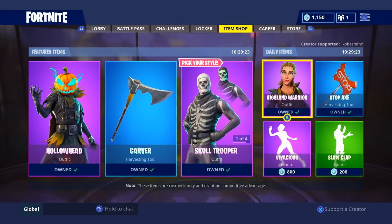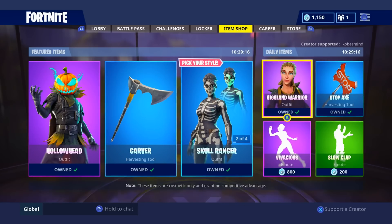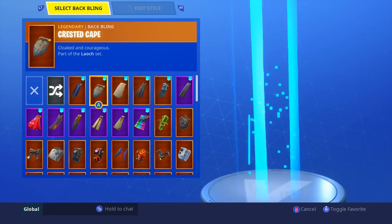If you could, go to the item shop and look in the bottom right. Support a creator — support me, guys. Type in Cobesmind and press accept. Whatever you buy, I get a very small percentage of the money. I would appreciate it, guys. Thank you so much for supporting me. Send me a tweet on Twitter if you do support me — show me what you bought.